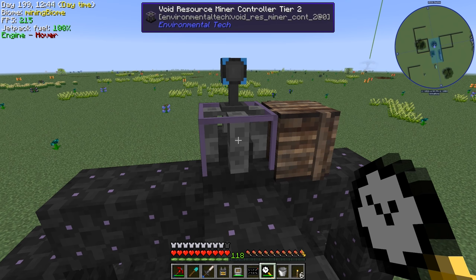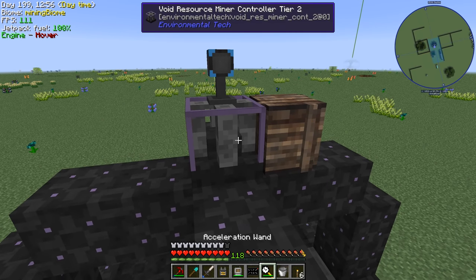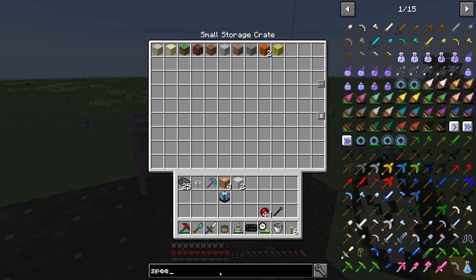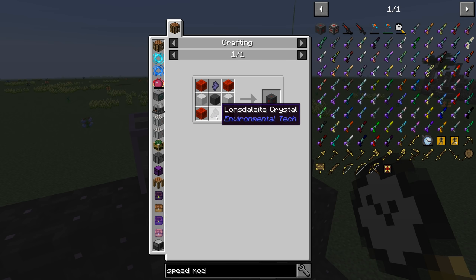We have the void resource miner controller set up, we have power, and we have a storage crate, and we are collecting resources. We did get two mica decently fast. I'm sitting here using our acceleration wand on the void resource miner controller. We've seen how the acceleration wand speeds up things like our chickens and other things around the base. But after the amount of time we've been sitting here doing this, we've collected one item. I'm not even sure if the acceleration wand is working on the controller at all - it's kind of disappointing. Anyway, we have two mica. To make the speed modifier we need two mica, a rhodium, and the L crystal.